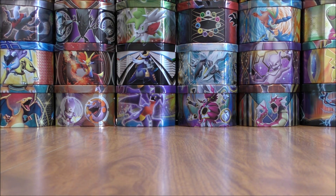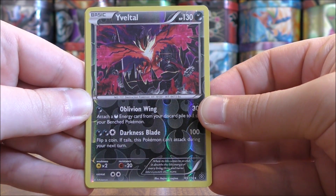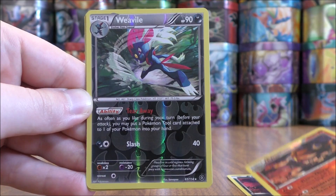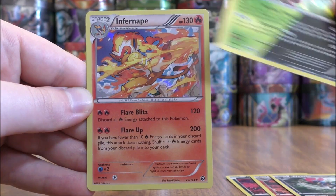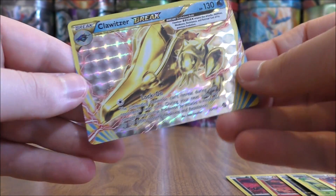Quantity wise the pulls were very good. Was able to pull out three rare reverse holos — Yveltal, Pyroar (beautiful looking card), and Weavile. Was able to pull out two rare holos in Shiftry and Infernape. And then one BREAK card in Clawitzer.